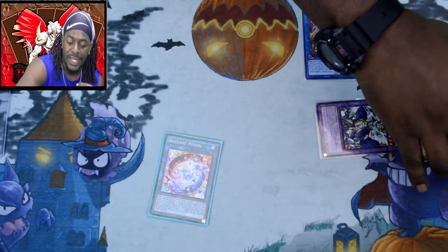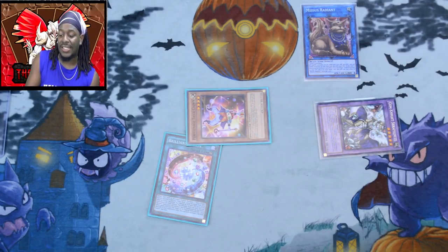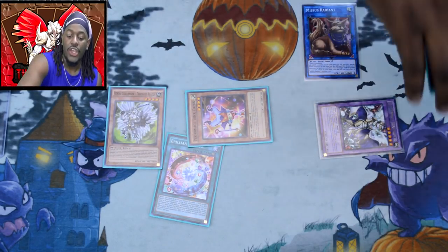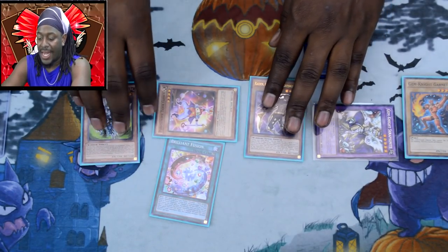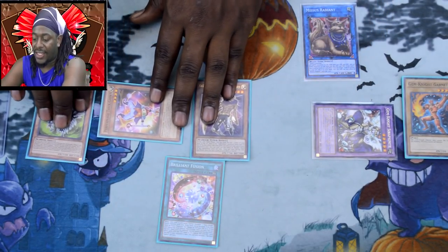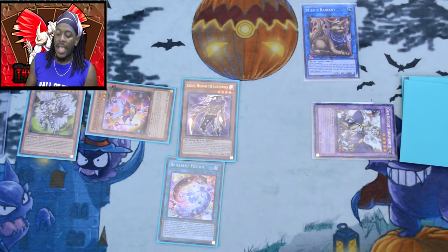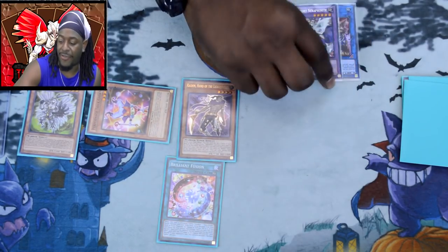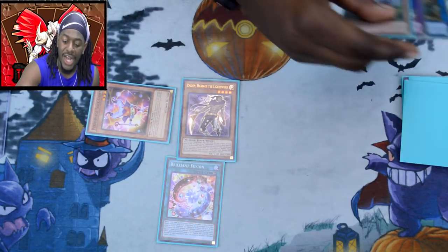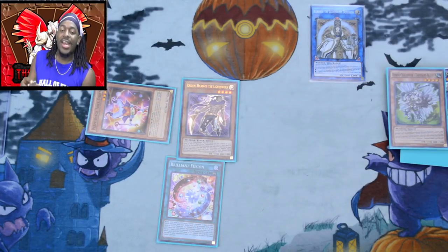That's going to special summon Gem-Knight Seraphinite in a column. Your Trick Clown is going to trigger to special summon itself, and since you took damage, your Thousand Blades is going to trigger to special summon itself. You're going to use your normal summon for Raiden and then activate Raiden's effect to send two more cards from my deck to the graveyard.